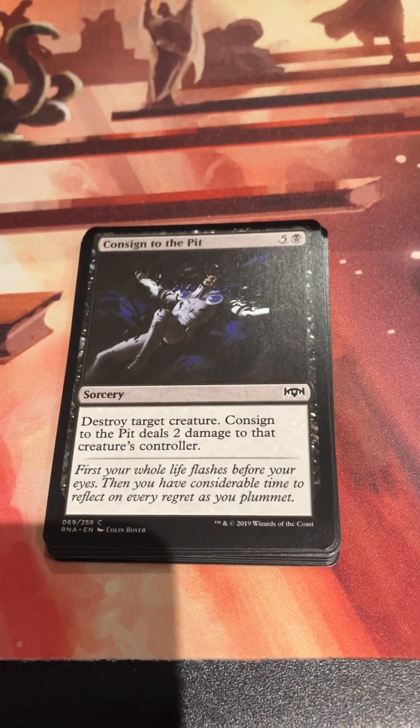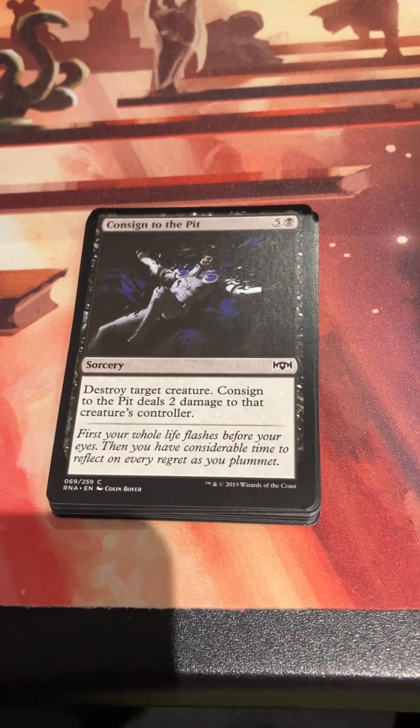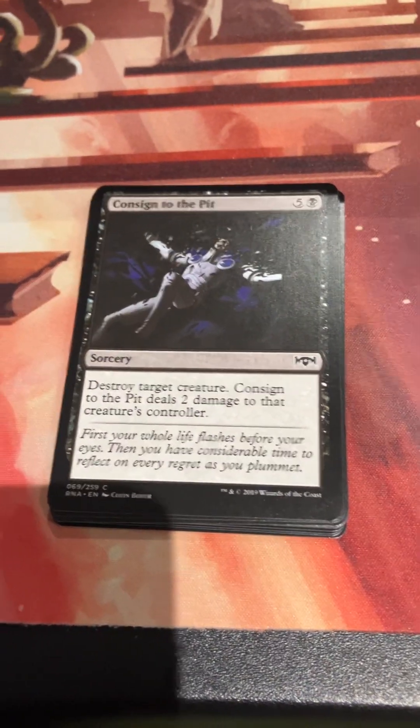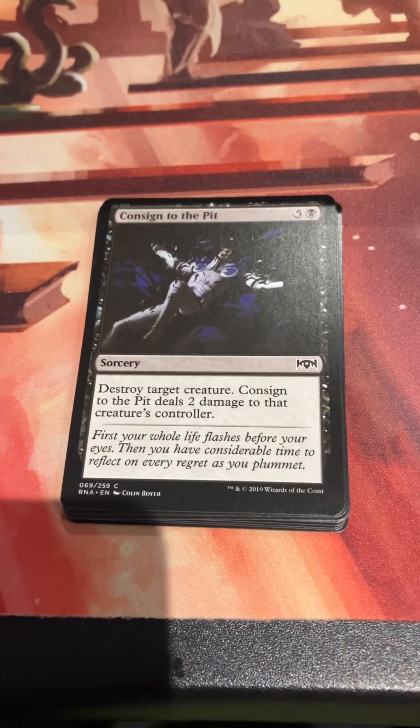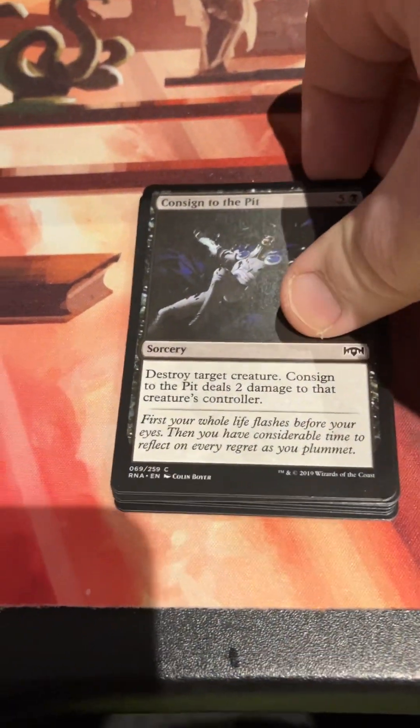Consigned to the Pit - five and a black for a sorcery. Destroy target creature. Consigned to the Pit deals two damage to that creature's controller. Common removal is common removal. Common removal that also deals damage is not bad. There were some better kill spells, but you know.